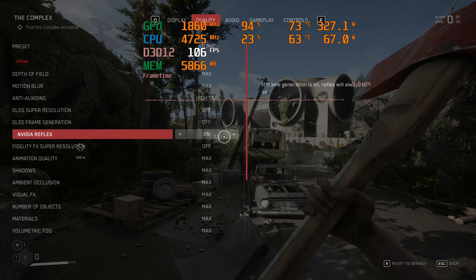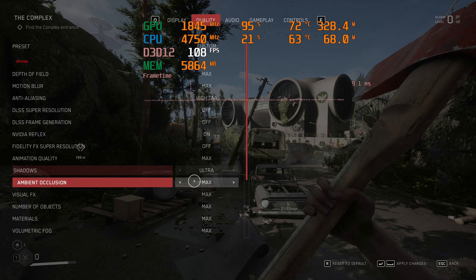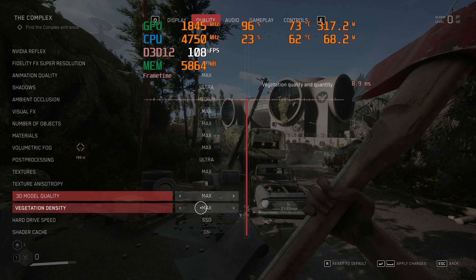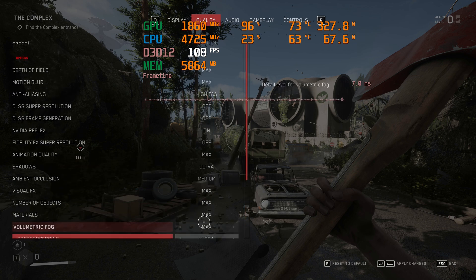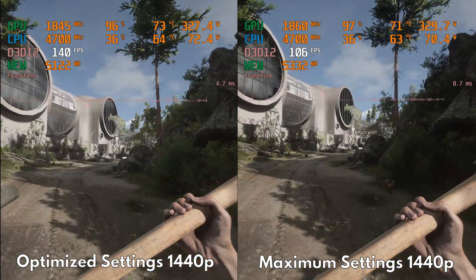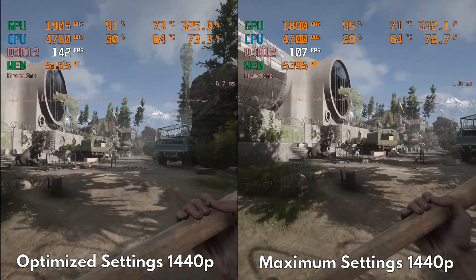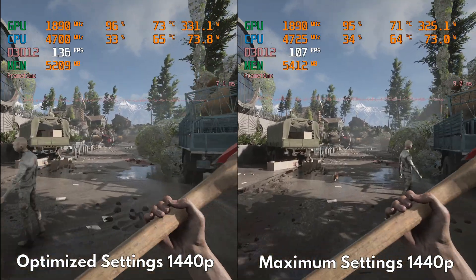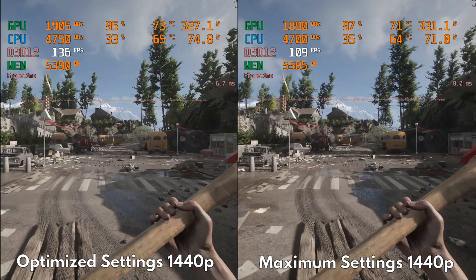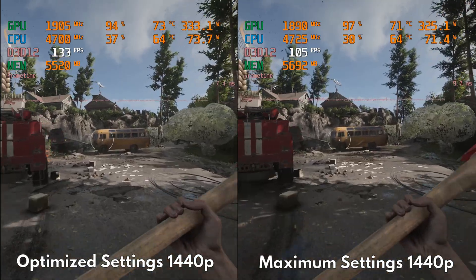To recap: start from the atomic preset, turn down shadows to ultra, ambient occlusion to medium, post processing to ultra, and vegetation to ultra. That's it. I think this is already overkill as you can see in this optimized versus atomic comparison — look at the frame rate. This is the farthest I can go in sacrificing visual quality for performance. Personally, I'm already well satisfied with maximum settings even outdoors, but it's still nice to know which settings are more important than the others.